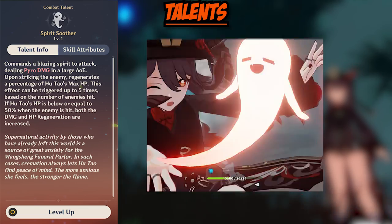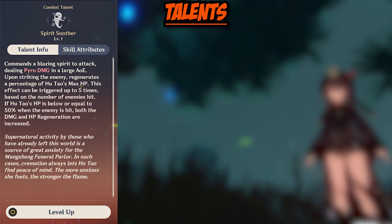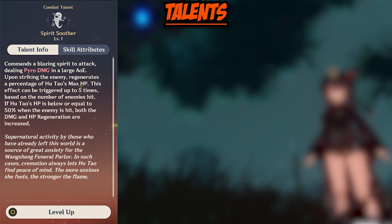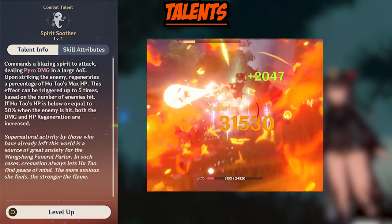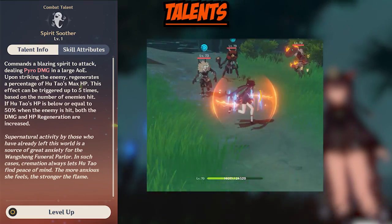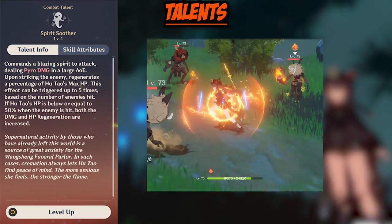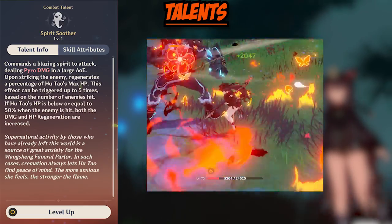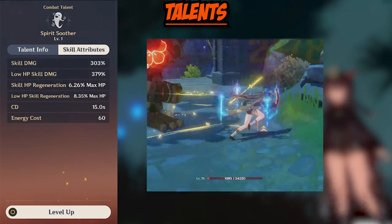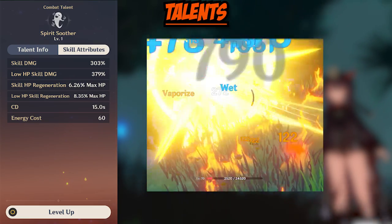Moving on, let's talk about Hu Tao's elemental burst, Spirit Soother. While not her primary source of damage, it is still very important to her kit. After using Spirit Soother, Hu Tao will command a Blazing Spirit to do a large Pyro AoE. When an enemy is hit by this AoE, Hu Tao recovers a percentage of her max HP. This effect can only work with up to 5 enemies — you can still hit more than 5, however you can only receive the HP recovery up to a max of 5 hits.